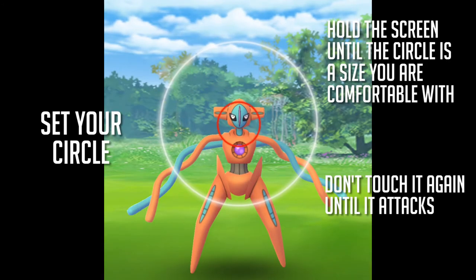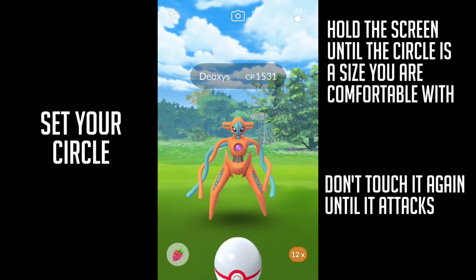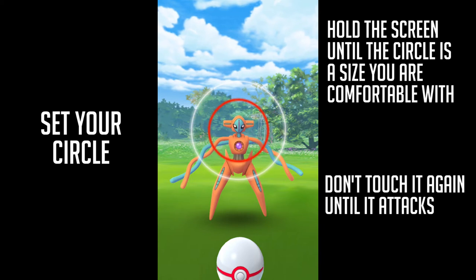First we want to teach you how to set your circle. Basically, hold the screen till the circle is the size you're comfortable with and don't touch it again. Let go, and don't touch it again till it attacks after you let go.